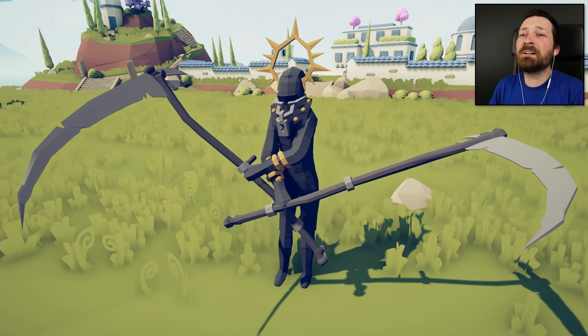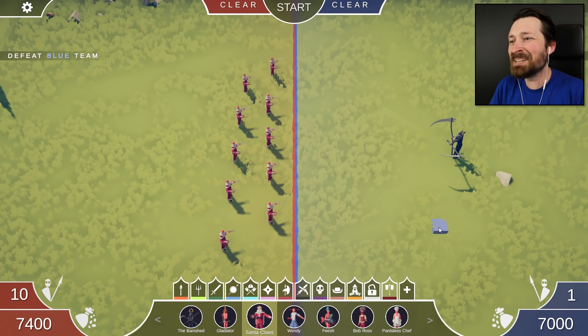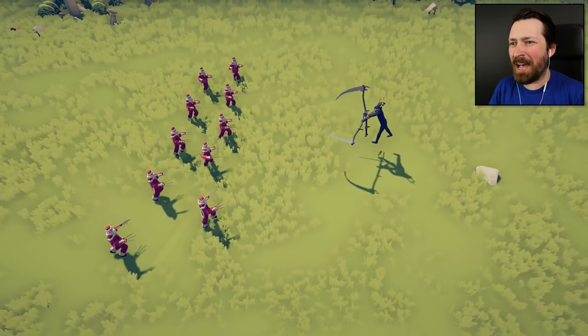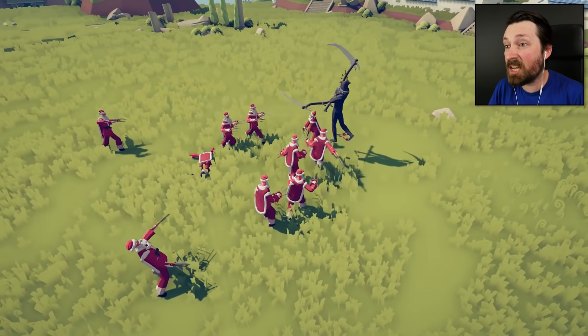In one corner we have the awe-inspiring terror of the banished, and in the other corner we have Santa Claus. All of them. I call them from every mall in the country. And you know what? I'm putting my money on Santa. I don't care if this thing has the power over light and darkness. I'm willing to bet he can't get me a PlayStation 5.